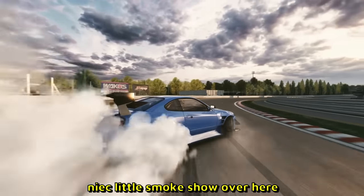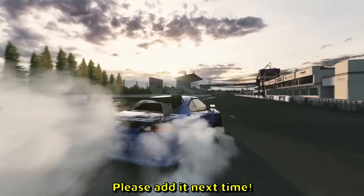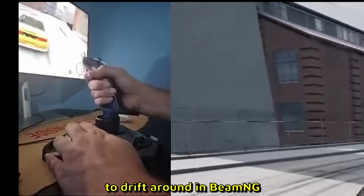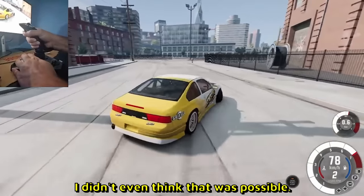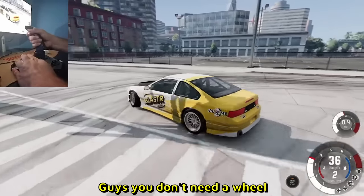No idea what the track is — nice little smoke show over here, but what we're missing is a wheel cam. Please add it next time. And dude, look at the controller — he's using a joystick to drift around in BeamNG. I didn't even think that was possible. Throws a 360 as well — guys, you don't need a wheel, you need a joystick.